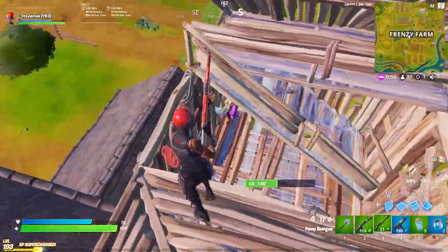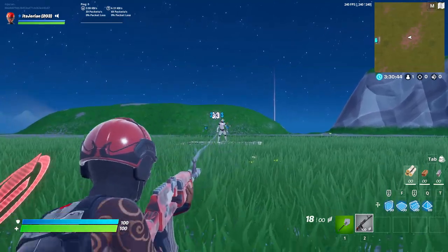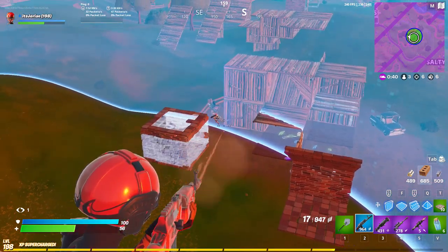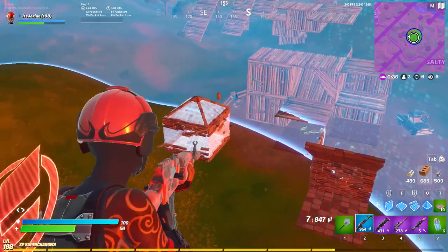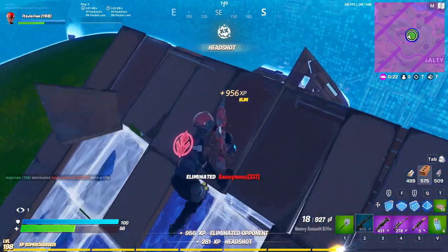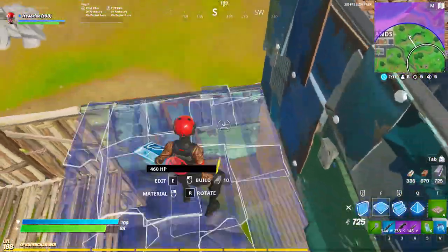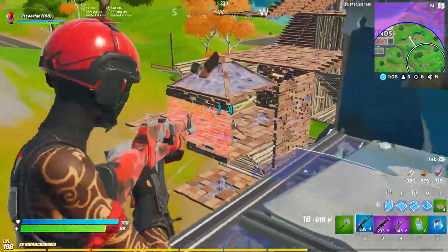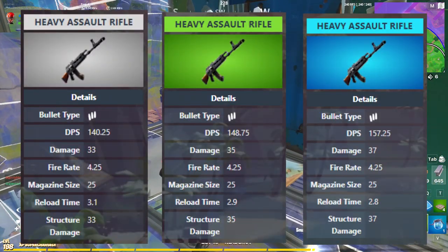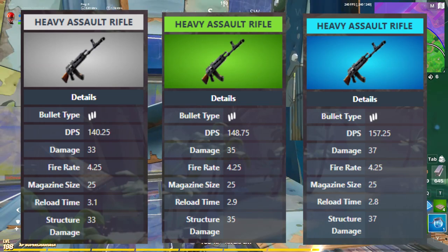All three of their damages were nerfed and all three of their fire rates were buffed. To be more specific, its base damages went from 38, 40, 42 for the common, uncommon, and rare Heavy ARs, down to 33, 35, and 37 — that is a 5 damage nerf for each rarity. Then its fire rate was increased from 3.75 bullets per second to 4.25, which is a pretty hefty buff. Here are all of their stats for those interested in reload time, DPS, and structure damage.